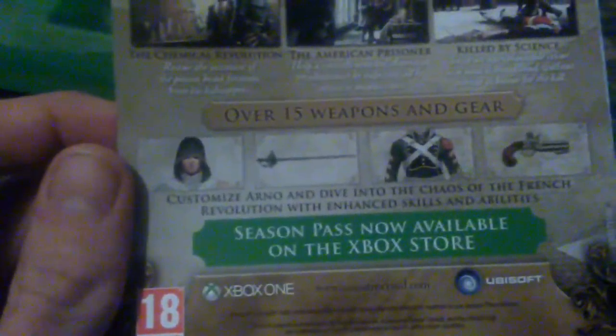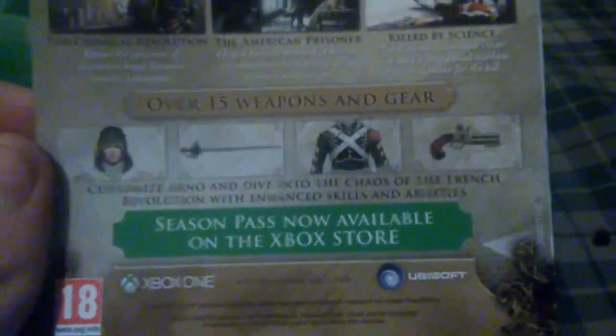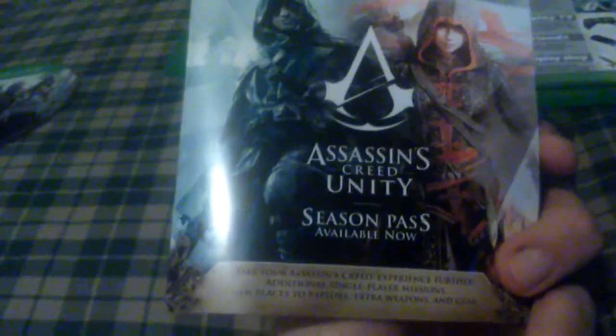Which is awesome. Also 15 weapons and gear — customize Arno and dive into the chaos of the French Revolution with enhanced skills and abilities. On the other side we get a pretty cool picture — it says Assassin's Creed Unity Season Pass, available now.